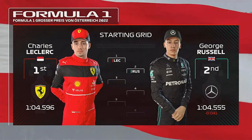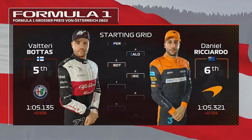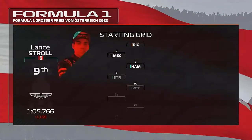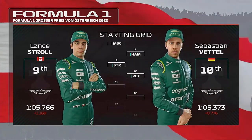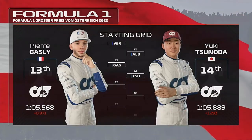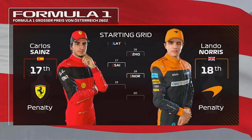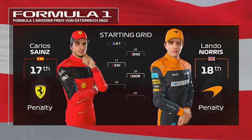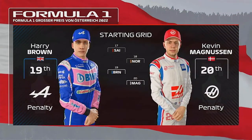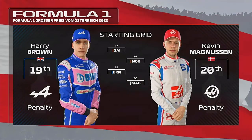Let's take a look at the grid for today's race. Fantastic effort from Charles Leclerc puts him on pole, just ahead of George Russell in P2. Then Perez, Alonso, Bottas, Ricciardo, Mick Schumacher, Hamilton, Stroll, Vettel, Verstappen, Albon, Gasly, Tsunoda, Latifi, Carlos Sainz with a grid penalty, Lando Norris, and Kevin Magnussen fills the last spot.